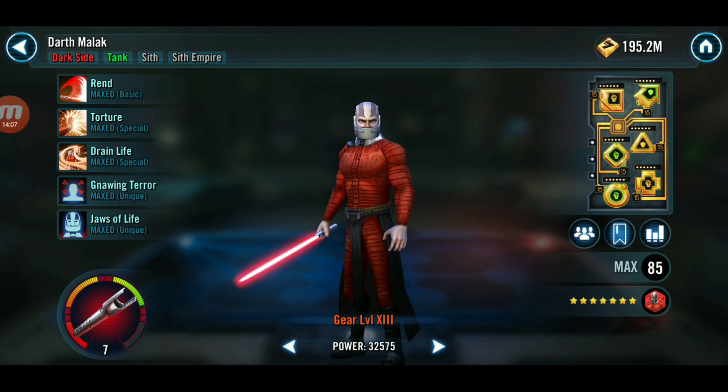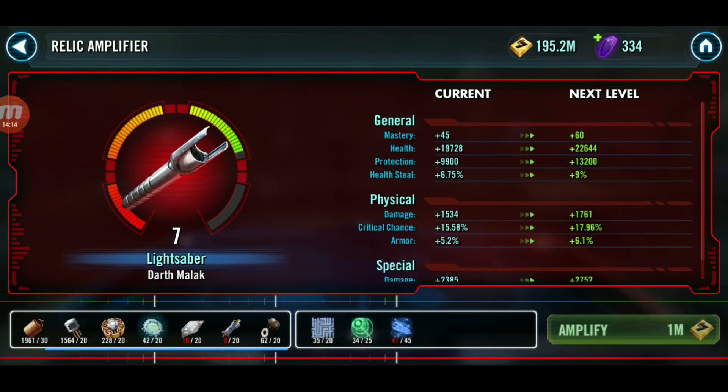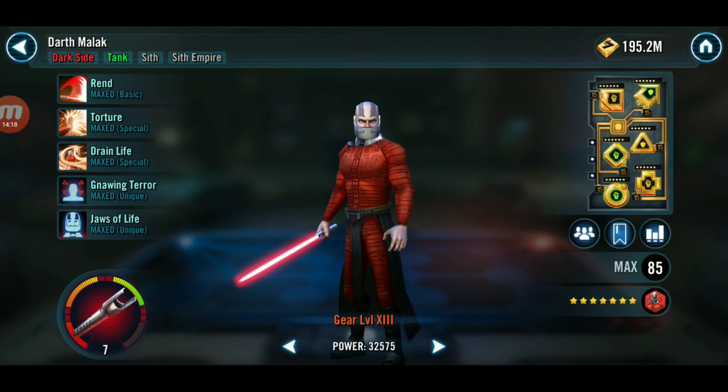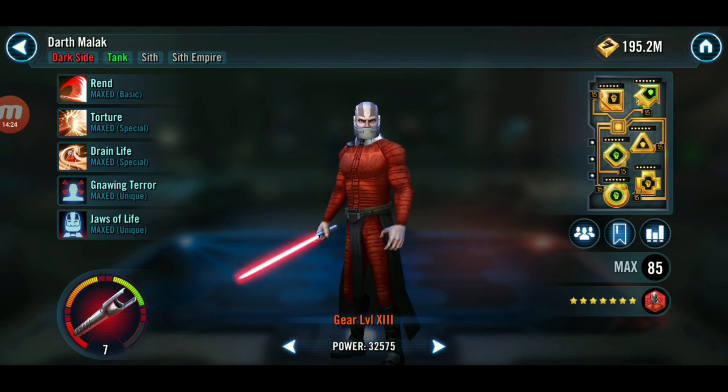I only have two Relic level skips to use toward Relic 9, but I'm not working on that right now — all my resources are spread thin trying to get Piet to Relic 8, then R2, Jedi Training Rey, and Jedi Knight Luke to Relic 7-8, Hana and Chewie to Relic 6, and Old Ben Kenobi to Relic 5. It's a lot.